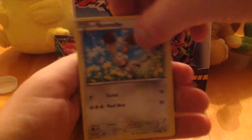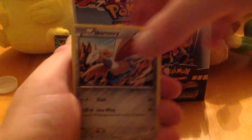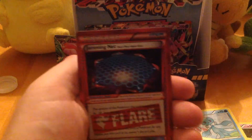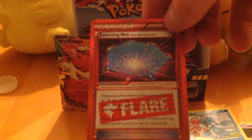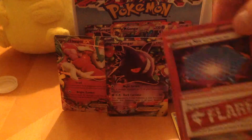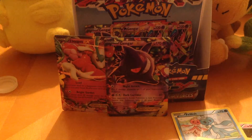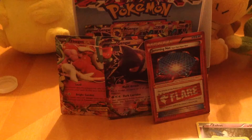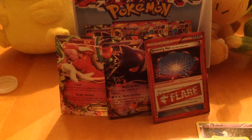We have Bunnelby, Zubat, Skarmory, Gulpin, Frillish, Shauna, Sycamore, Swadloon, Reverse Gorgeist, and Jamming Net — Flare Tool Jamming Net. Not bad at all. Defending Pokémon's attacks do 20 less damage. Jamming Net is my Flare Tool for this box. Flare Tools are supposed to be about one per box, so that should be the last Flare Tool we see.